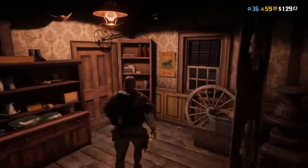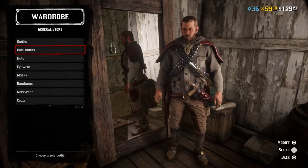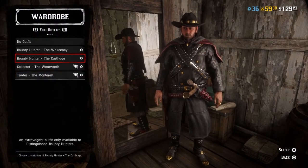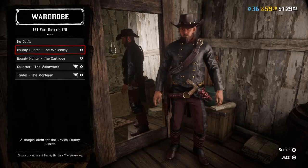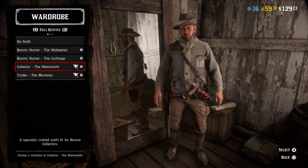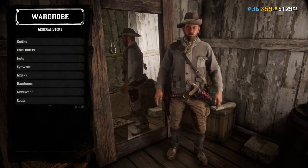First, all you want to do is go to any tailor or general goods store and go to a wardrobe. Next, go to your role outfits and equip one. Depending on the outfit you pick you'll get different items — like the bandolier and the poncho, or the bandolier alone, or the satchel. I'm going to go with this one.